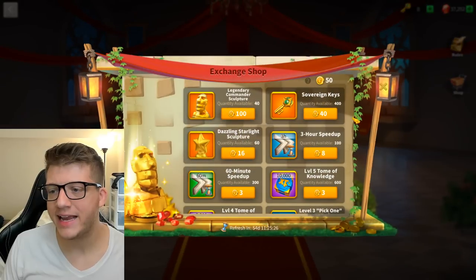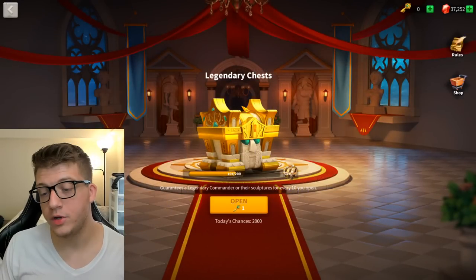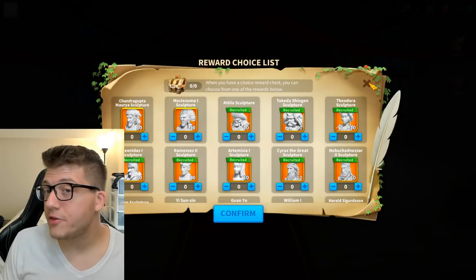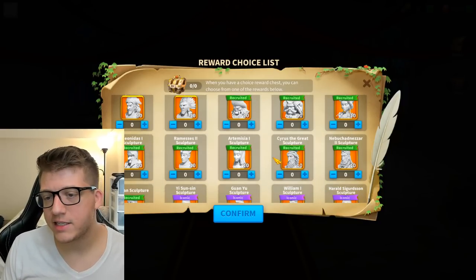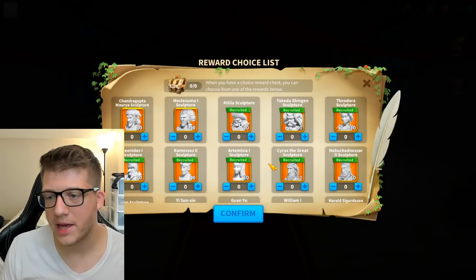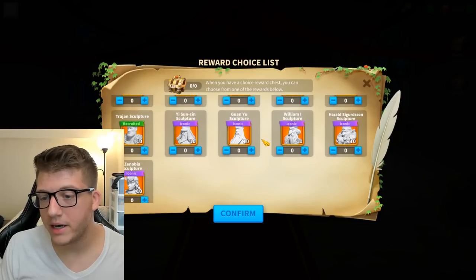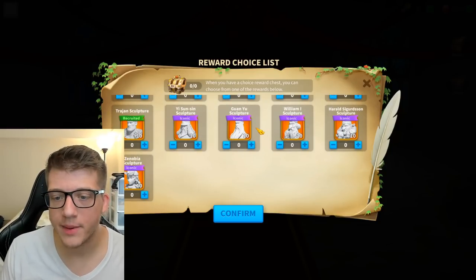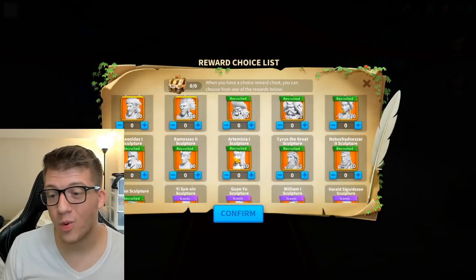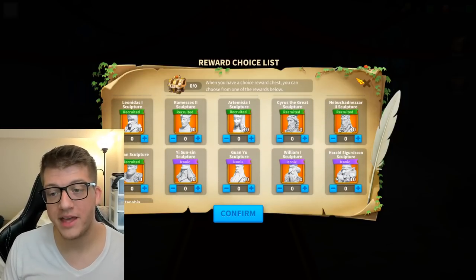Next let's talk about the Legendary Tavern. You get access to this in Season of Conquest — it used to be exclusive to KvK but is now always available. The chest here can give sculptures for premium legendary commanders like Guan Yu, William, Herald, Zenobia, YSS, and Nebu.